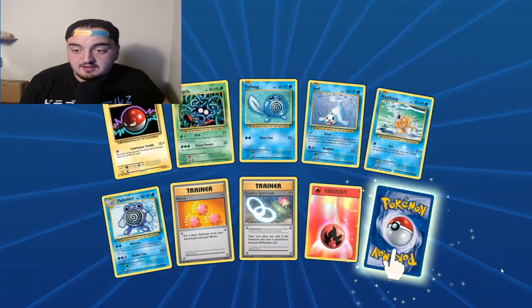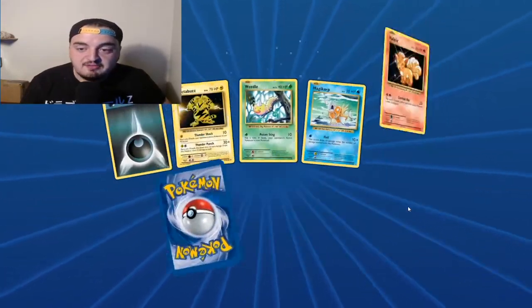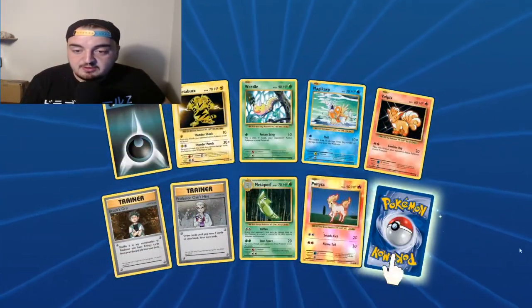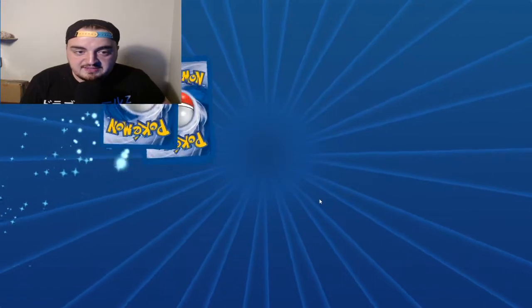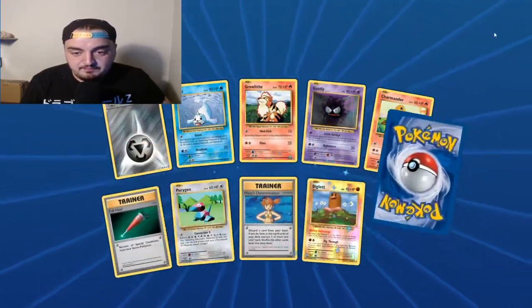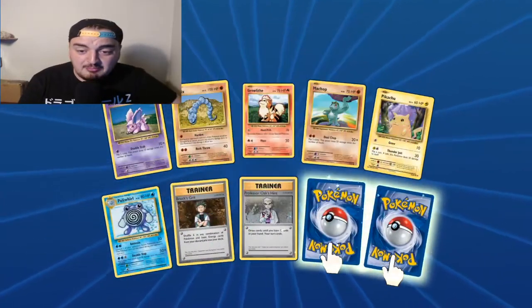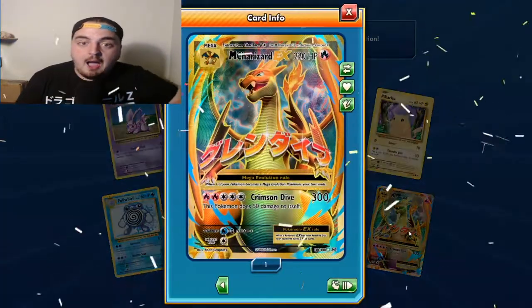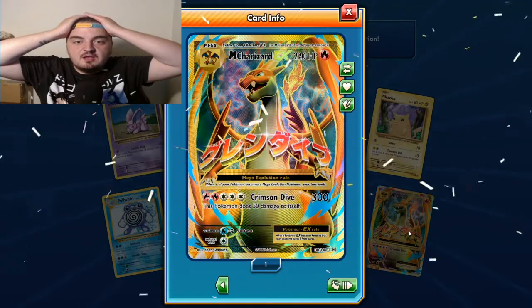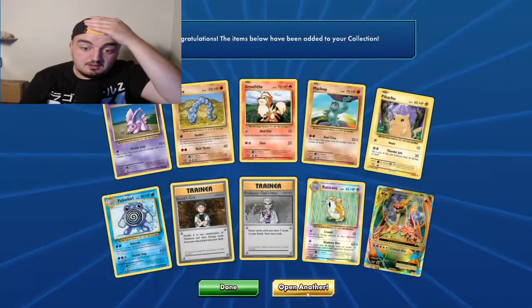That's gotta be a sign. My luck opening packs in real life is never this good. We've also got a Ponyta. Another Beedrill. This and 13 left - I'm flying through them because at this point I don't know what more I can pull, I don't know what more can happen. We get reverse Eradicate. I'm gonna get a full art Mega Blastoise EX - I'm freaking out, I'm genuinely freaking out, what the hell.